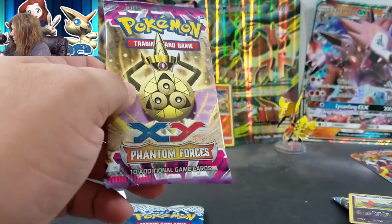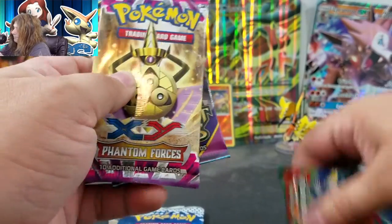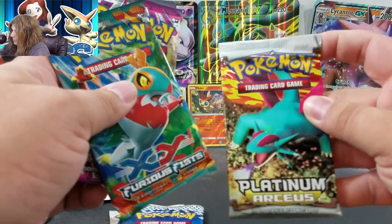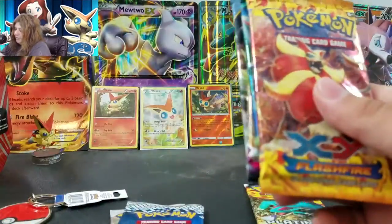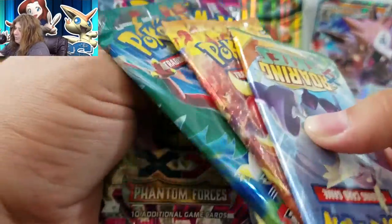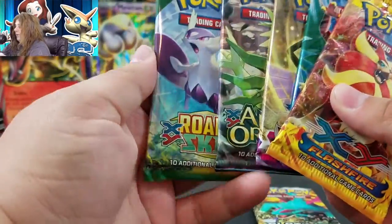How we're going to do this is we're going to open these packs in order, like I always do, except for the Platinum RCS — I've never opened one of these packs before, so that's going to be set aside for last. Flash Fire came before that. I thought we'd get an XY base, but I guess we didn't. Ancient Origins. You know, it's something when the newest pack is a Roaring Skies pack, so that's pretty neat.